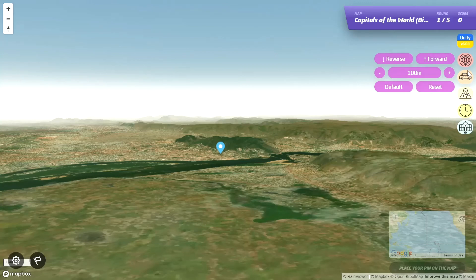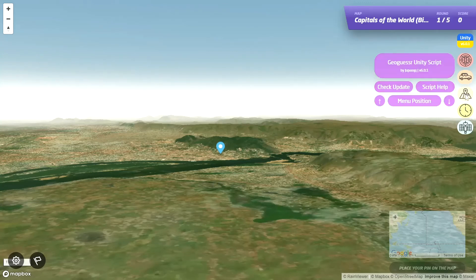Checking updates here. Okay so we can change the minimap style and the overlay. That makes sense, clicking on the map.